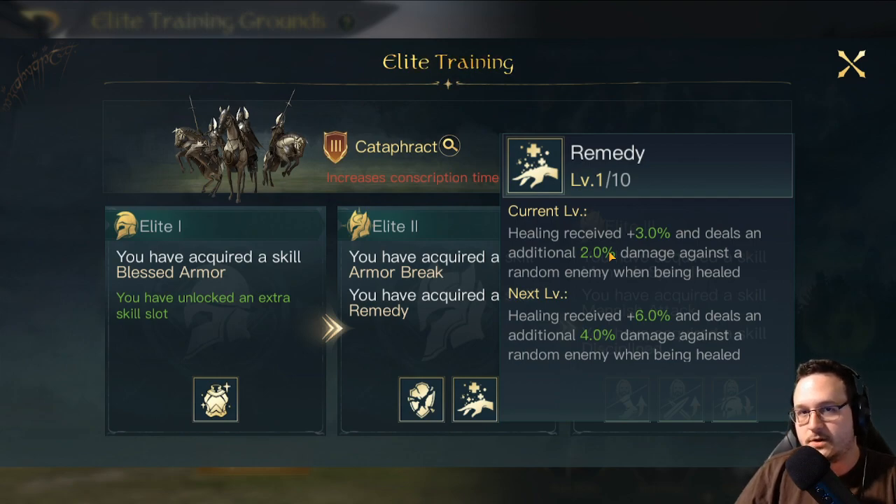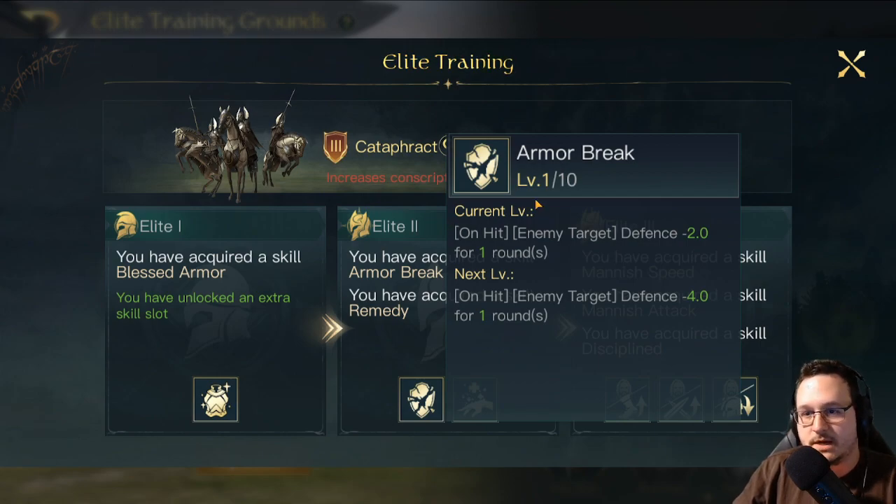Remedy is primarily good on the Rohirrim commanders, because if you take their healing skills — for Theoden and Eowyn — you're going to be taking the skills that heal cavalry units every single round of combat. You could put a sustain pipe on them, or healing reins, for even more healing, plus Eowyn herself has her round three heal. If your commander heals frequently, as in every round or more, this is a very, very strong skill — you're going to be healing for 30% more, plus a whole bunch of extra damage sources.